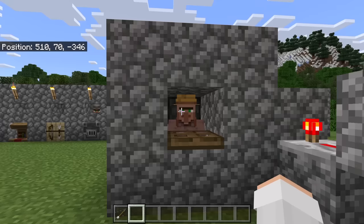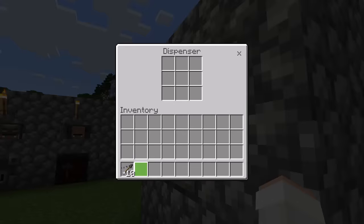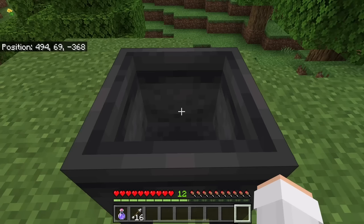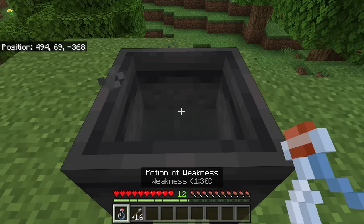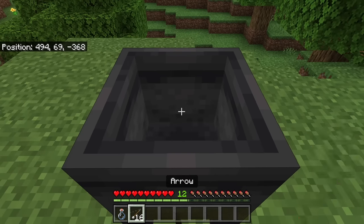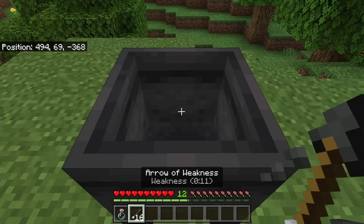The next step is to add weakness arrows to the dispenser. You can add any amount of weakness arrows you want — however, the more weakness arrows you add, the longer you'll be able to use this villager trading hall before having to add more. To get weakness arrows in survival mode, first place a weakness potion in a cauldron, then hold arrows and click on the cauldron — that will make them weakness arrows.